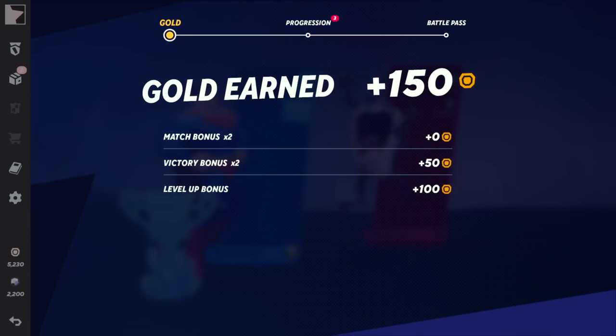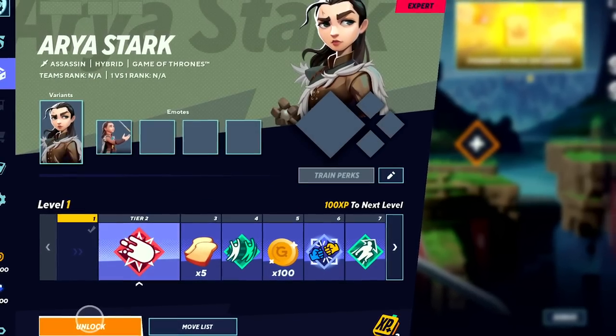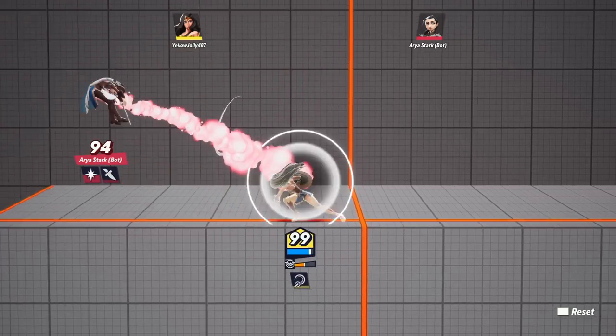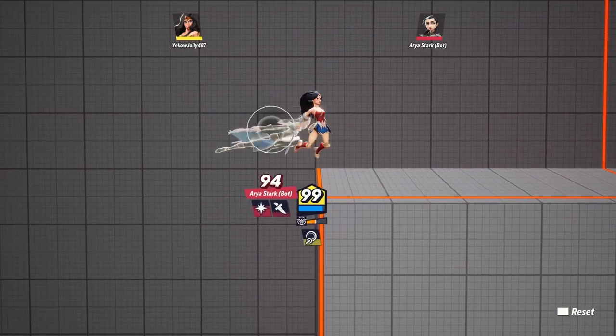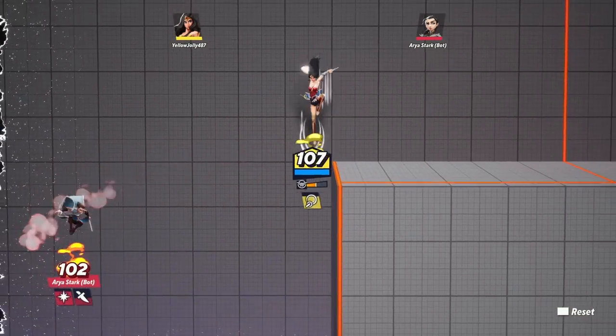As you play the game, you'll earn gold, allowing you to unlock any character you want. If you aren't sure a character is right for you, go ahead and try them out for free in the lab. Choose from the free rotation of characters available to find your favorite. You'll also get gold by completing challenges and playing online.